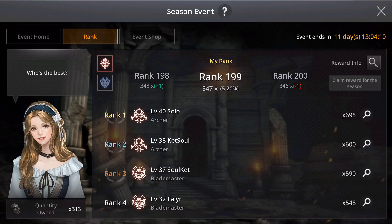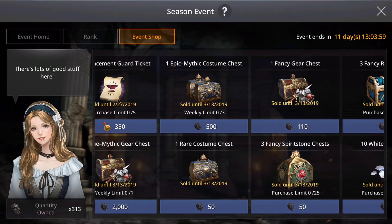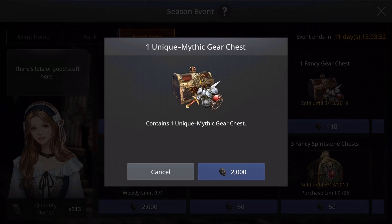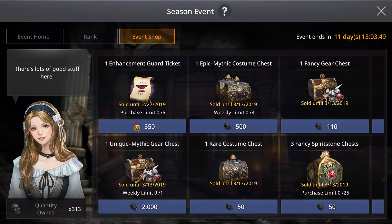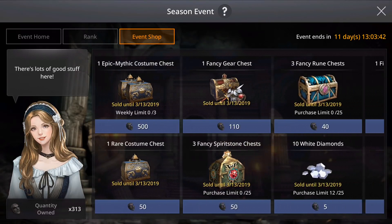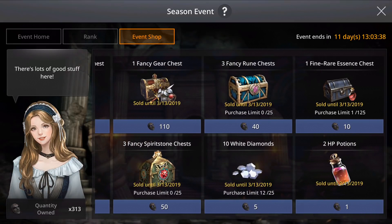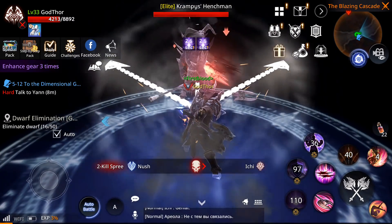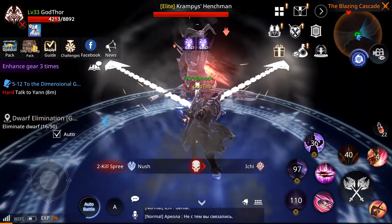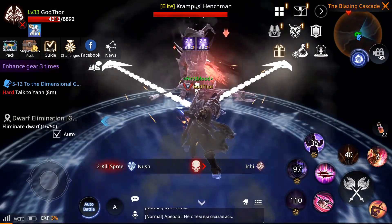Do the higher dungeon modes like medium or hard, 5 times per day. Then you can spend in the event shop to get white diamonds and buy skill points. You can even get unique or mythic gear if you have enough tokens. Also buy Fine to Rare Essences to level up your gear and promote it. Anyway guys, I think this will conclude our video. Hope you like it — remember to comment what you want to see next. Till next time, bye!